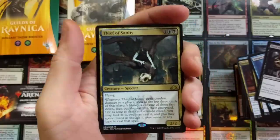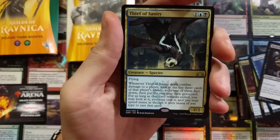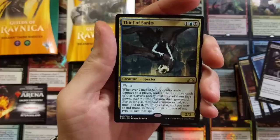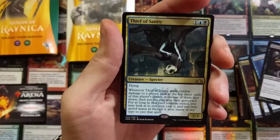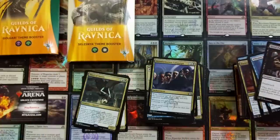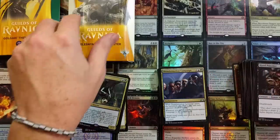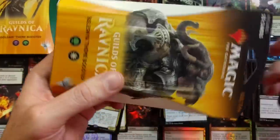Seven uncommons in this one — that was different. Thief of Sanity — pretty neat little card. Whenever Thief of Sanity deals combat damage to a player, look at the top three cards of that player's library, exile one of them face down and put the rest into the graveyard. For as long as that card remains exiled, you may look at it, cast it, and spend mana as though it were mana of any type. Really neat card, honestly. Less uncommons in that theme booster pack than the other ones, which is kind of shocking.